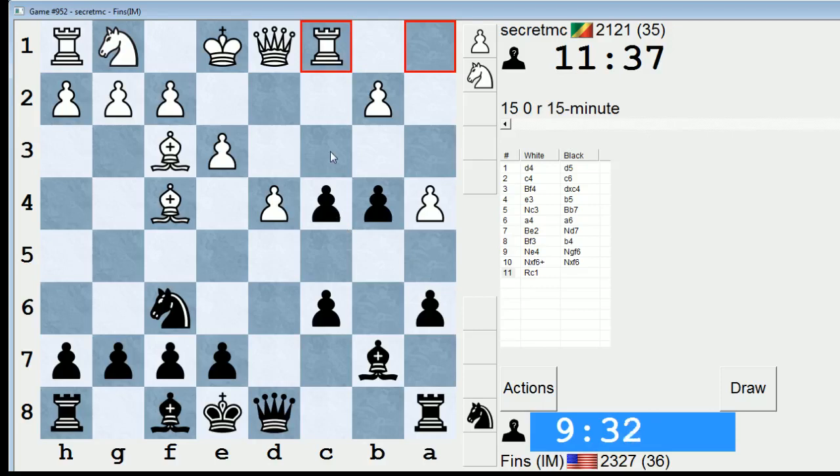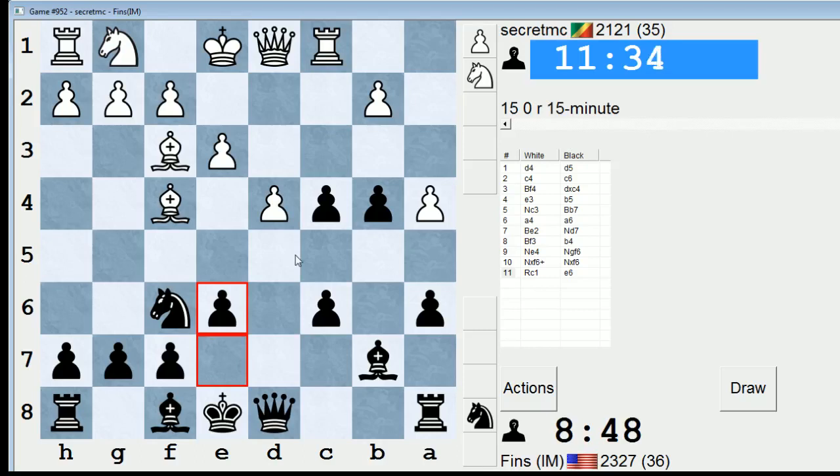c3 is interesting as well — c3, pawn takes, pawn takes, rook takes, knight d5. What about c3, pawn takes, pawn takes, queen b3, hitting my bishop on b7? That looks more troubling. Those bishops are killers — they're just raking my position right now. I hate to have to just let him play rook takes c4, but I might have to. Let's just go e6. I'm going to let him take on c4, but I'm going to try to play knight d5 and go from there.